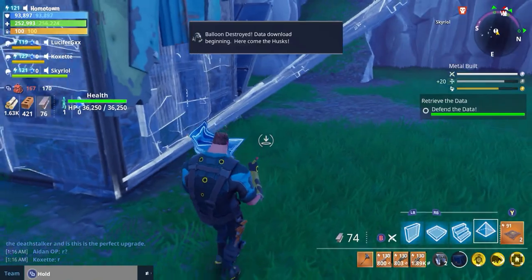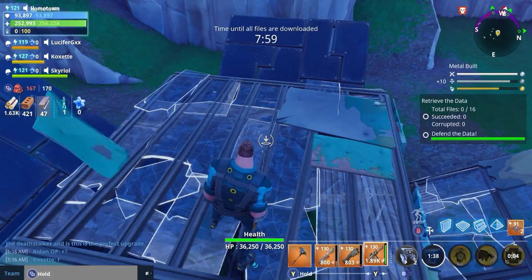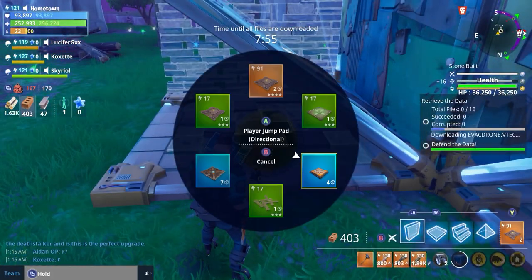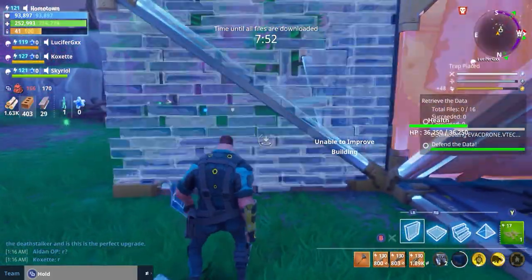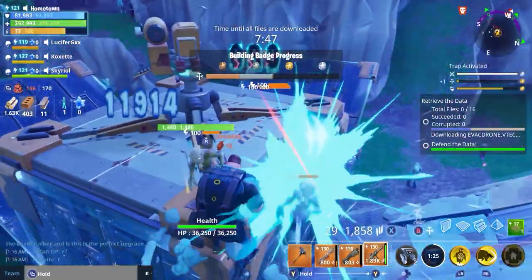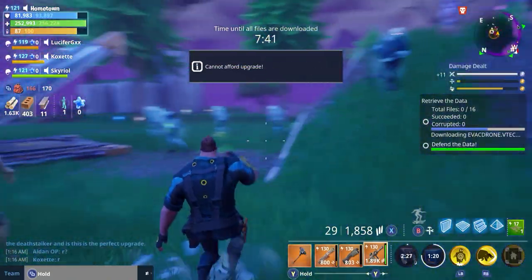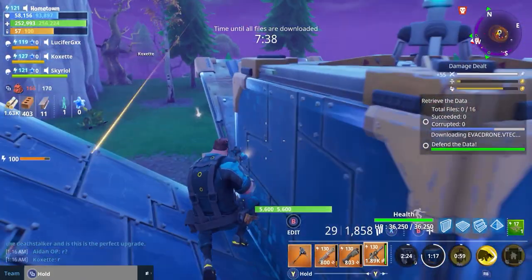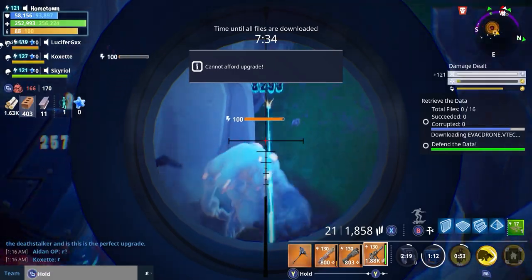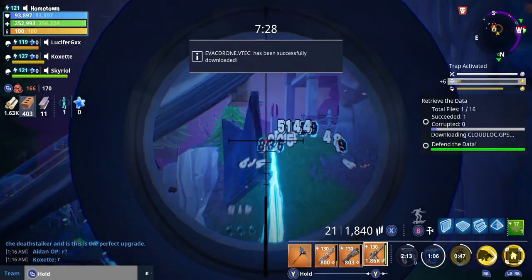So this gameplay is pretty crazy because what happened at the start was just pure insanity. This is a level 100 Retrieve the Data mission and I just made the most default build — I just wanted to get into the game and start shooting this new weapon. I hit the ready button and one person replied, and that was enough for me to shoot down the balloon. No one was in sight. So I had this default build, I'm a constructor, and all hell breaks loose.